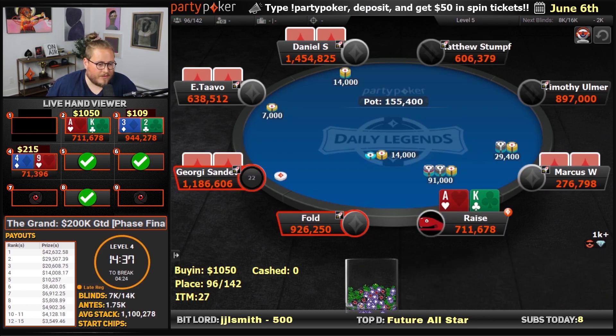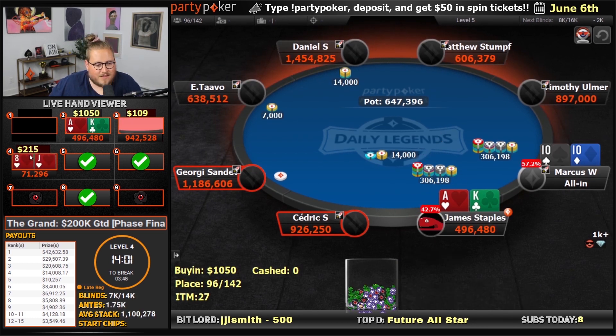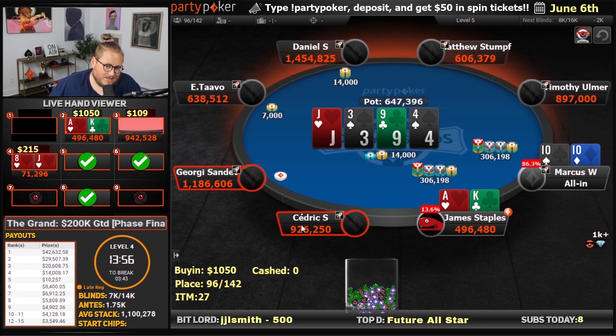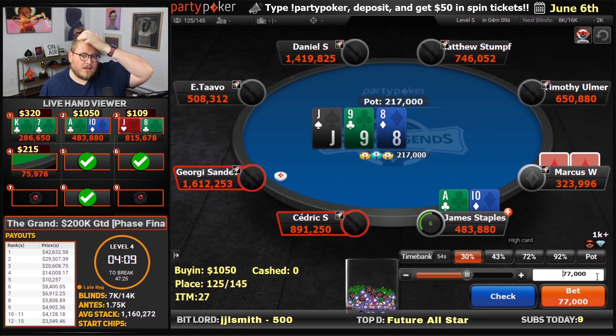We're going to three-bet here with ace-king to 91,000. Ace-king against tens. In the 1K, we don't make it happen. Let's three-bet here, ace-ten off. I think just bet-call here, actually.